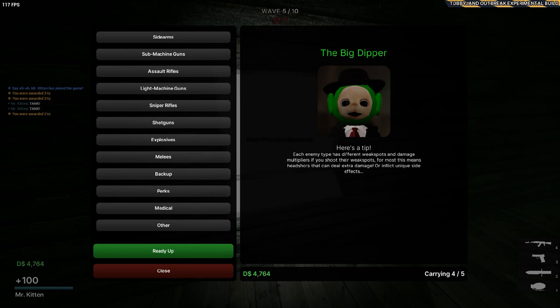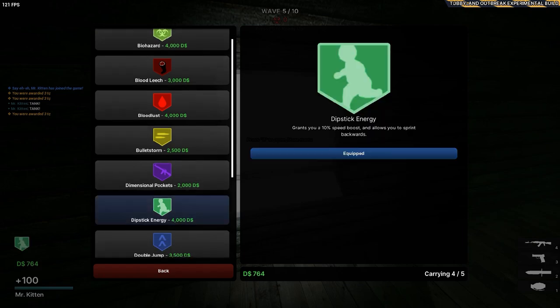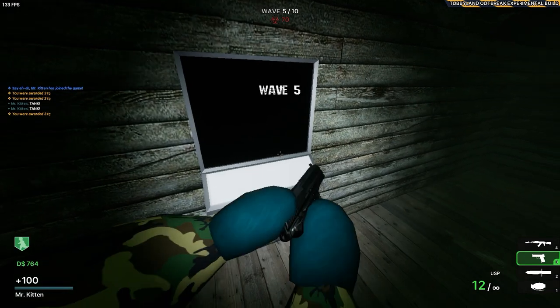Each enemy type has different weak spots, and damage multiplies if you shoot through weak spots. For most, this means headshots that can deal extra damage or inflict unique side effects. Interesting. I'm getting this perk — very, very important. To me, at least.